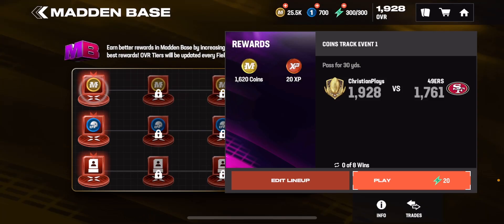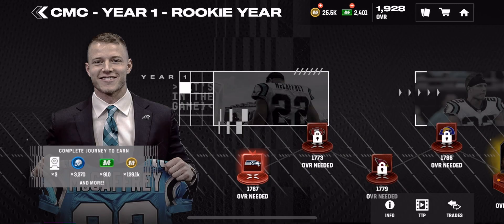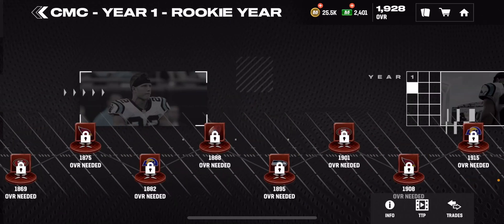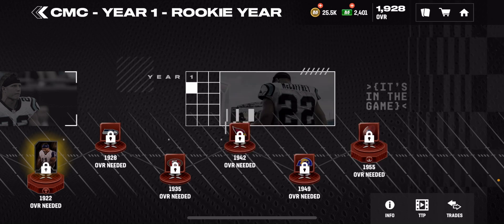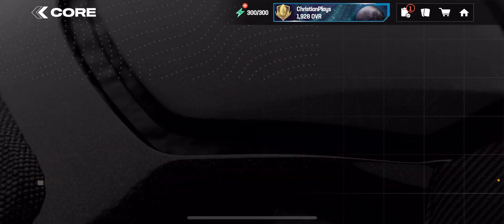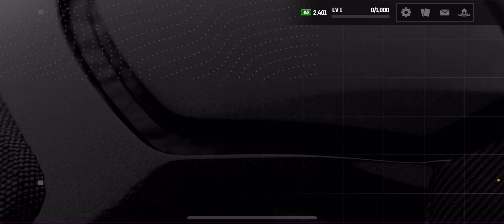I'm gonna be a tutorial — I haven't played this yet. You can do Madden base, and the CMT thing, which is like a journey base too. With your overall you get to the end and get a lot of coins and Madden cash and stuff like that. The CMT thing is like a journey too since he's the cover athlete.